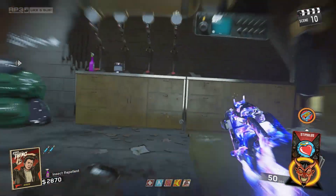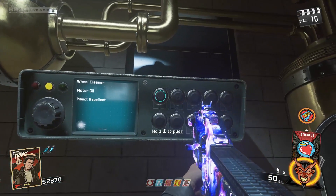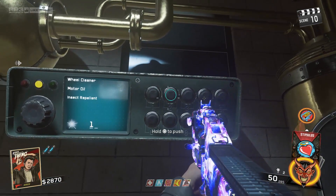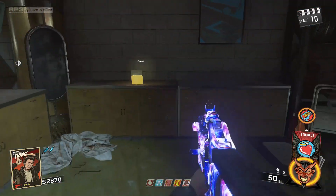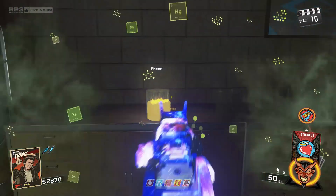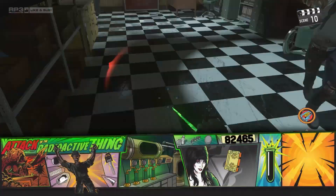Once you have gotten all the ingredients needed for your chemical, you will then enter a 2-digit code gotten by using the formula on the wall close by. When you have gotten your super chemical into the bomb, you will then just need to get the bomb code from the safe in the back room of the market, and you are ready for the boss fight.